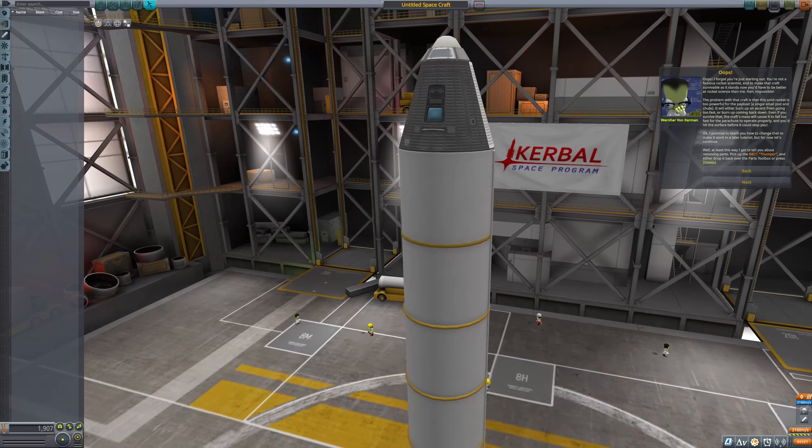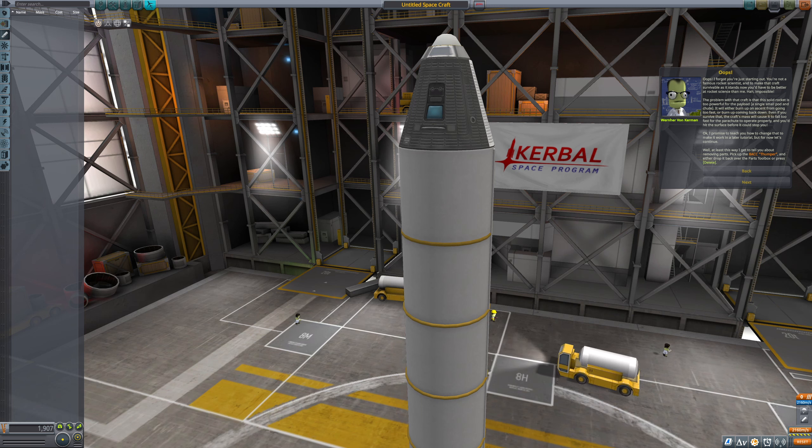Oops, I forgot you're just starting out — you're not a famous rocket scientist. To make that craft survivable as it stands now, you'd have to be better at rocket science than me. Impossible. The problem is that this small rocket is too powerful for the payload. It'll either burn up on ascent from going too fast, or burn up coming back down. Even if you survive that, the craft's mass will cause it to fall too fast for the parachute to operate properly. I promise to teach you how to change that in a later tutorial, but for now, let's continue. At least this way I get to teach you about removing parts.